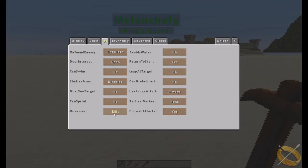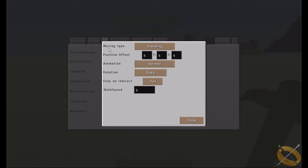'Cobwebs' controls whether the NPC slows down in cobwebs like a player, or not. 'Movement' is one of the biggest settings. You have standing — they just stand there. Wandering — they walk around in random directions within a set range, default five blocks in a straight line. Note that if placed next to a wall, they may navigate around it to reach their target range, which can cause issues with unloaded and loaded chunks.